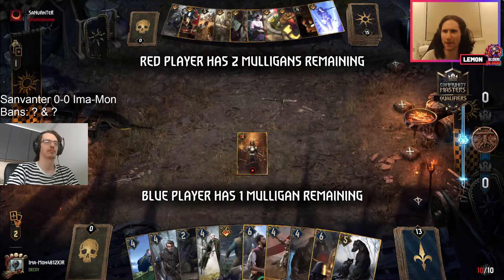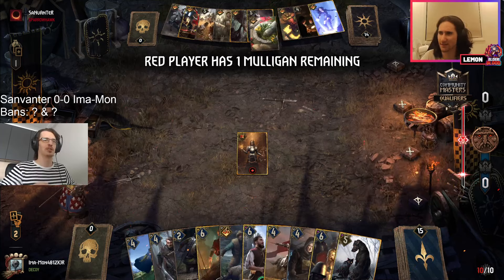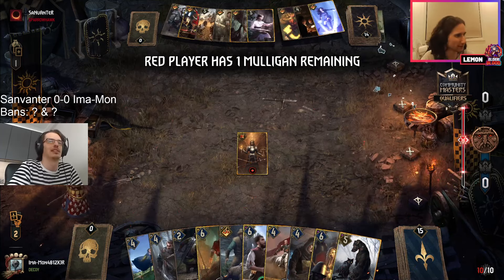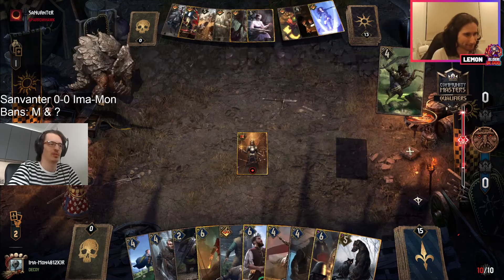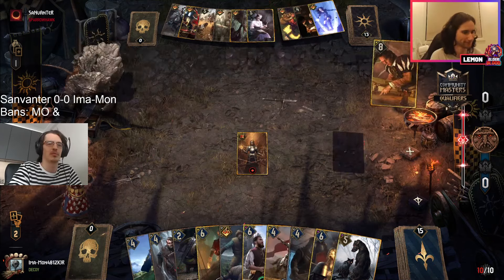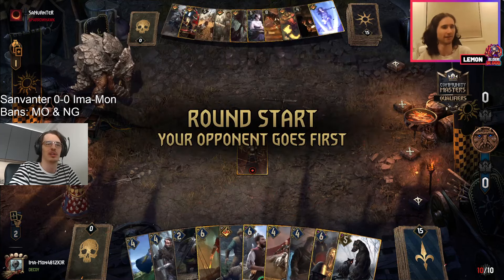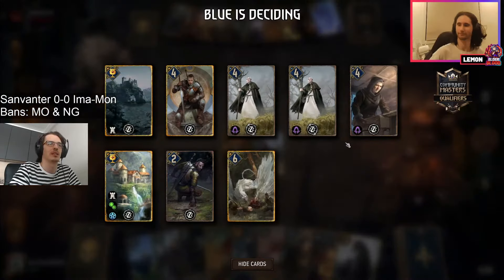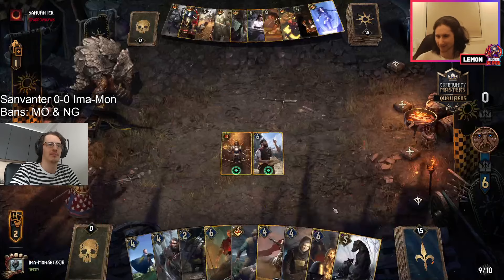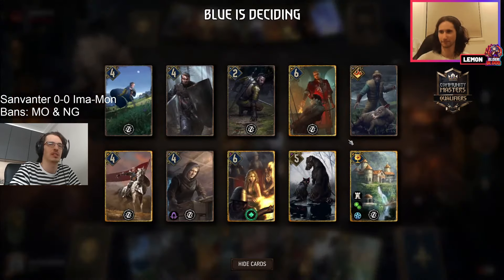The band overview: sunvanta has no monsters, imamon has no Nilfgaard. The Modigans are starting — imamon is on blue coin and has access to some of the round one good cards. We see him lead with the east red, and he has access to Iris as well, with an immediate leader.